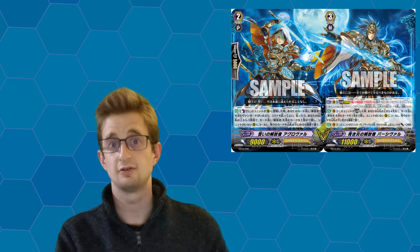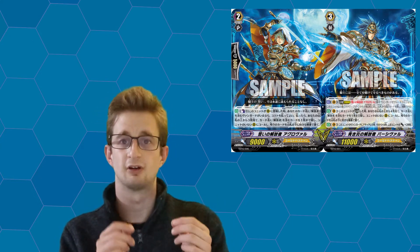Think of it this way: if you've played Cardfight Vanguard, you may know they have legion summoning, where your main vanguard links to another card and the power is added together. It's more similar to that than to fusions. I think this would be really fun and cool in the Rush Dueling format, and in the anime it could make a really big impact during dramatic scenes. So let's move on to number two.